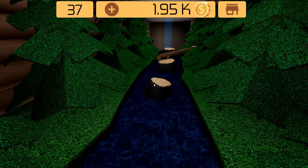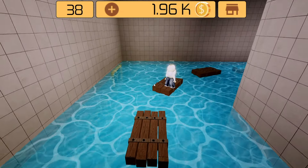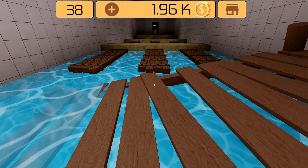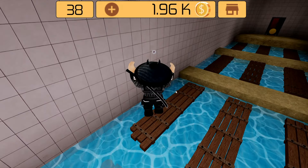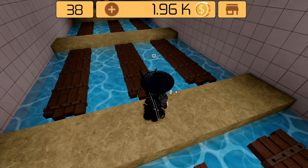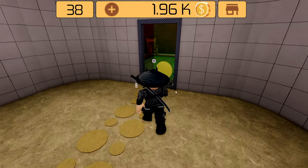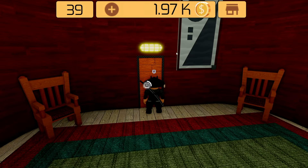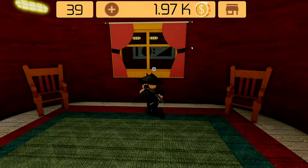Room 37: just a parkour again, nothing we can't handle. Room 38: same again — there's only one correct way, so follow me. First one should be left, second one should be right, and last one should be right again.